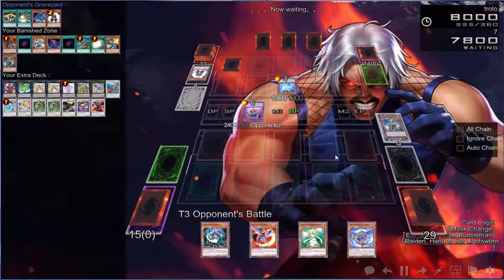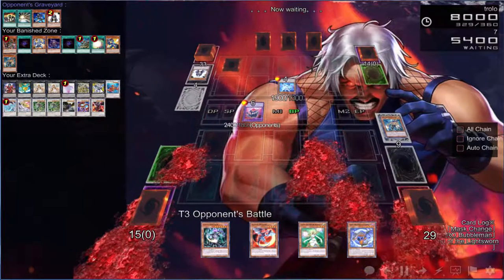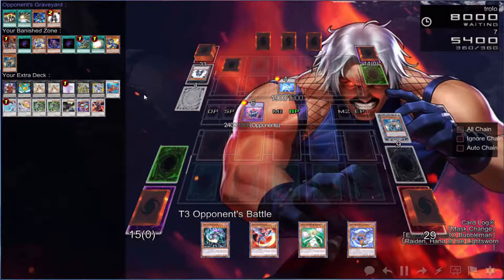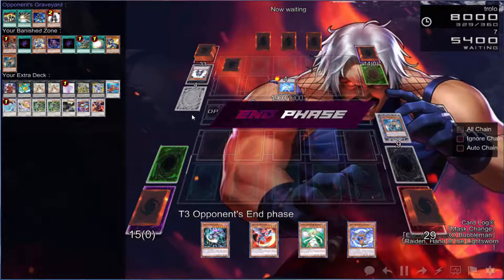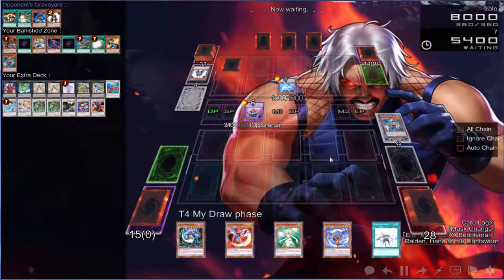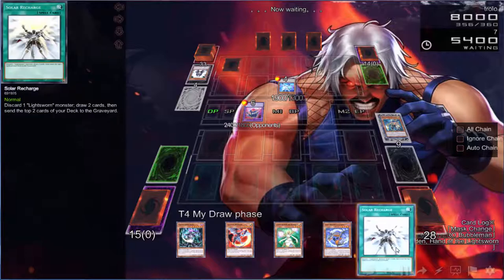We're definitely going to make a couple of changes — add a Decode Talker and a Link by taking out Utopia Beyond, which I know as soon as I take it out it'll come in handy. And take out one Minerva because Rank 4 is pretty decent. Oh, there's a Solar Recharge — we are still in the game folks.